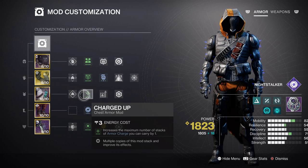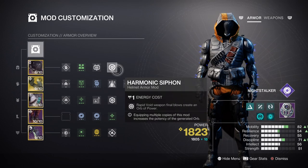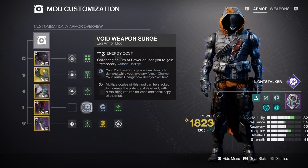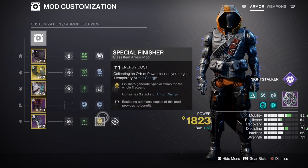Charged Up and Stacks on Stacks ensure each orb of power collected counts as plus 2 instead of 1. Harmonic Siphon and Shield Break Charge allow us to generate orbs of power on the go. The Power for Friends mod means each time we become Charged with Light, our team becomes Charged as well — great for coordinating abilities. A double Void Weapon Surge mod provides a constant 17% weapon damage buff to take down tough targets faster while applying a debuff and volatile rounds simultaneously. Time Dilation extends all time-based mods by around 15 seconds, and heavy ammo finder along with special finisher mods keep both ammo types stocked up.